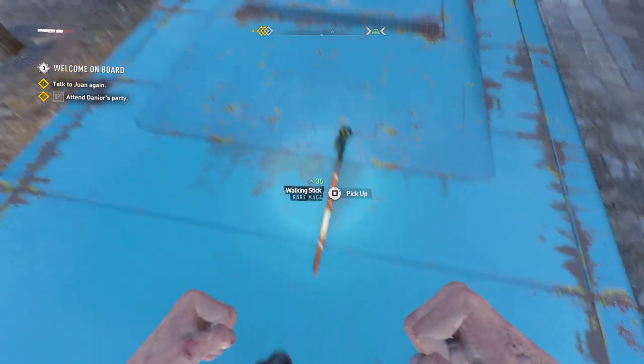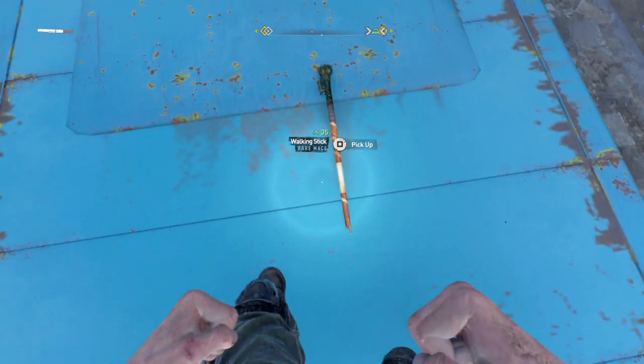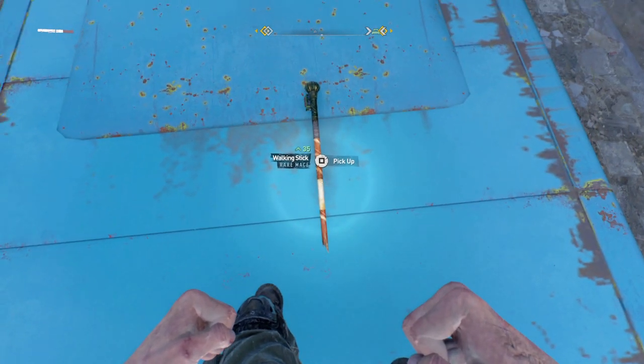Here on the floor in Dying Light 2, on top of a bus, look — I have a walking stick weapon. Don't know where I got it from, but somehow I did. So let's check it out, let's pick it up.